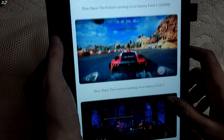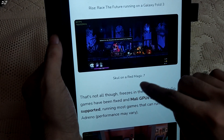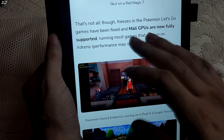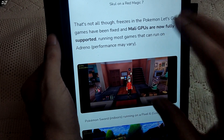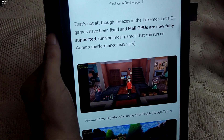It's definitely a big improvement over previous builds. Skull running on the Red Magic 7 is getting around 60 FPS. Freezes in the Pokemon Let's Go games have also been fixed, and Mali GPUs are now fully supported, running most games that can run on Adreno, though performance may vary.